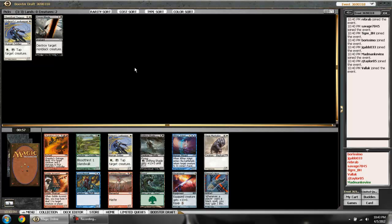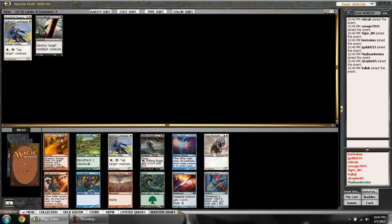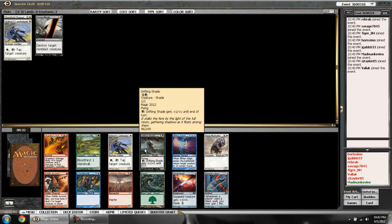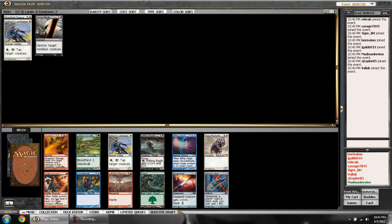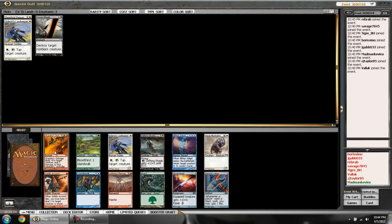There's a nice red removal spell here. Let me know in the comments, but I just really don't like taking early picks with costly mana requirements. This does seem to indicate that red is open, so maybe more red cards will come. The Shade is interesting — pretty crappy but if you have a lot of black mana it can be really strong. The Arsonist and this removal in the same pack suggests red is open, so I'll grab the Outrage. If black dries up I can maybe switch into red.